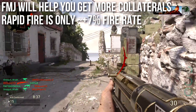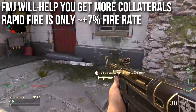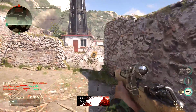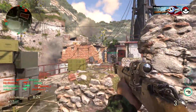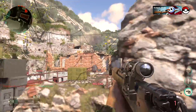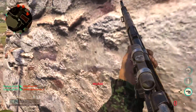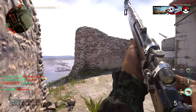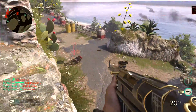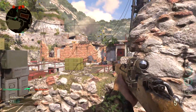FMJ will help you get more collaterals — it increases the penetration level of your bullet, which increases the damage it does on the other side of a wall, making it easier to shoot through bodies and deal maximum damage through multiple bodies. There is a damage reduction when shooting through a single body, similar to light walls. Finally, rapid fire is only about a 7% bonus to fire rate for sniper rifles — taking it from roughly 50 RPM to about 53 RPM. You'll probably never notice the difference, and it's not a worthwhile attachment.